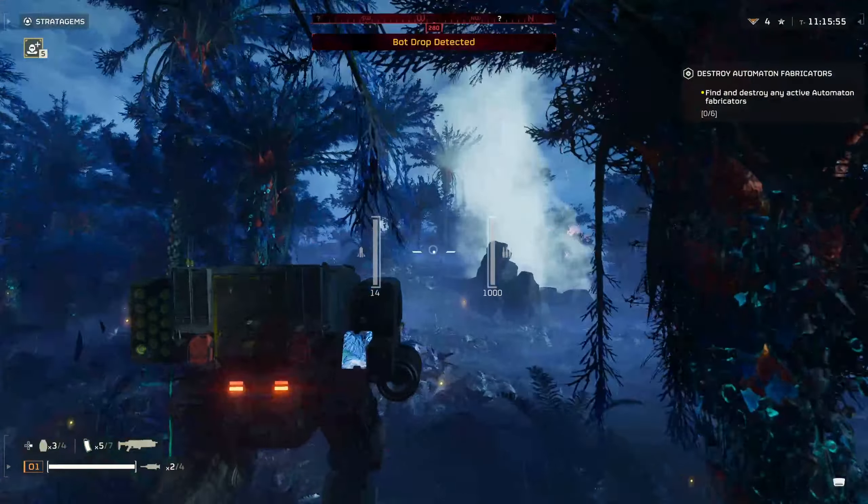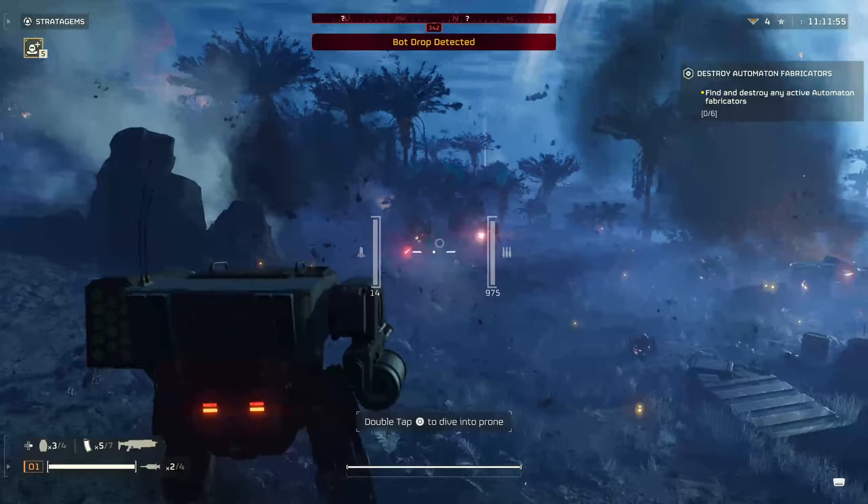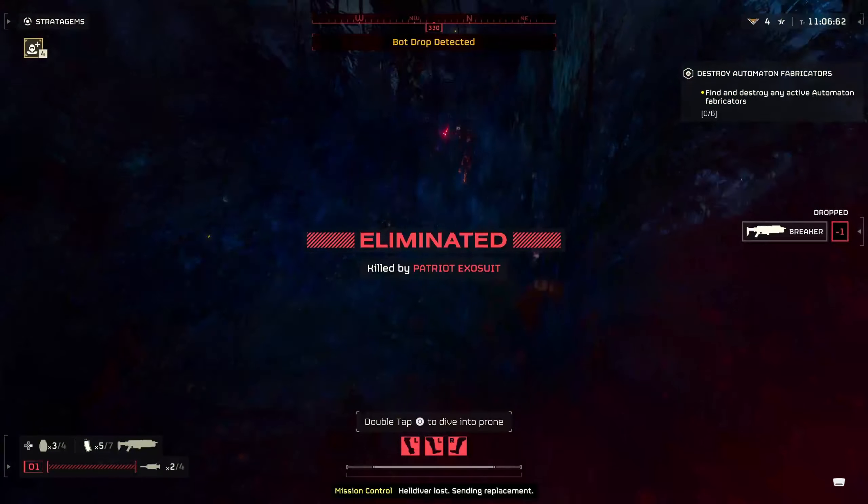One enemy type you're really going to want to watch out for is the Rocket Devastators. These guys put you down insanely quickly. This is a fresh mech I just called down, and you'll see these two Rocket Devastators absolutely just destroy me.